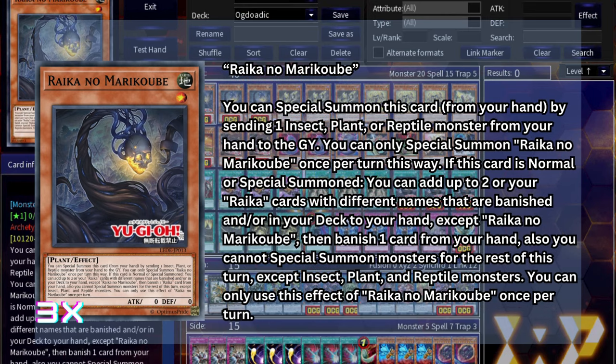Our first new card is Raika no Marikube. It's a level 1 earth plant, and you can special summon this card from your hand by sending 1 insect, plant, or reptile monster from your hand to the graveyard — once per turn. Also, if this card is normal or special summoned, you can add up to 2 Raika cards with different names that are banished or in your deck to your hand, except itself, then banish 1 card from your hand, but you cannot special summon monsters for the rest of the turn except insect, plant, or reptiles. Marikube is a great 1-card starter that easily allows you to link climb into a link 4. The fact that you can special summon it is amazing, because there's a certain other card you'll want to save your normal summon for. Its only downside is not being a reptile in a deck that can sometimes lock you into reptiles, but there are plenty of ways to play around that. Make sure you always run this at 3.